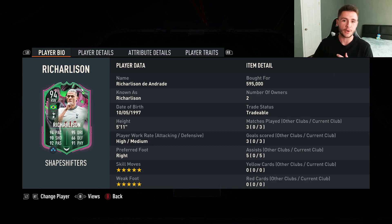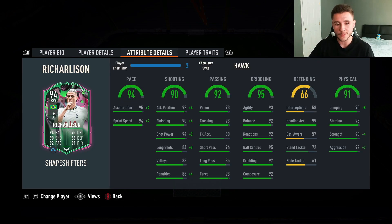As of recording this video, he's currently going on the market for 600,000 coins, which is a bit steep in my opinion, but he is a really solid card in-game. The three pros of the card were definitely his pace, his shooting, and his passing. Really solid pace overall — 94 with 95 acceleration and 94 sprint speed. With the hot chemistry style, it does max out his pace and you can definitely feel that in-game. 90 shooting is a pretty decent stat for a right winger, with 92 attacking positioning and 90 finishing. The standout stat in my opinion was his 92 passing with 96 short pass and 85 long pass.